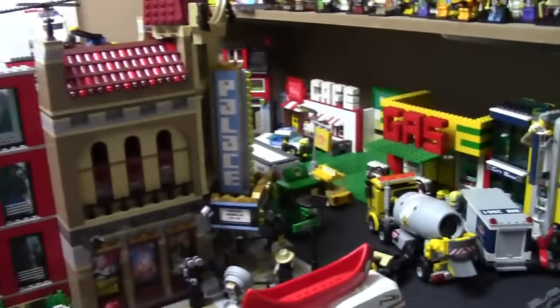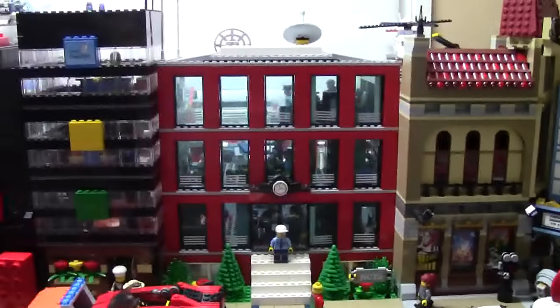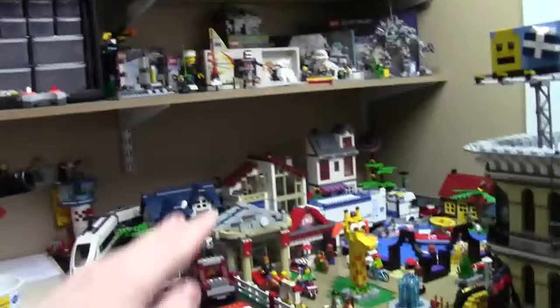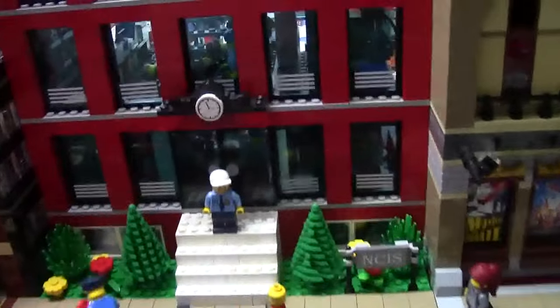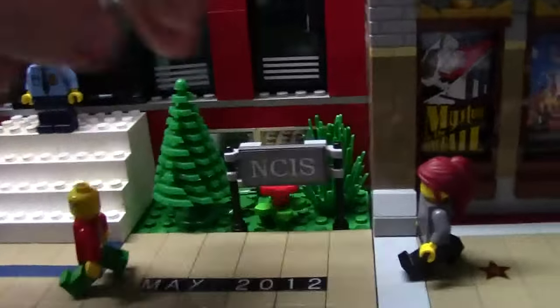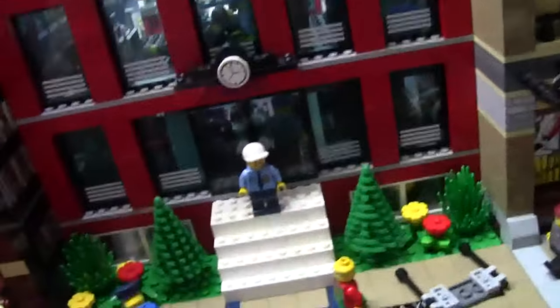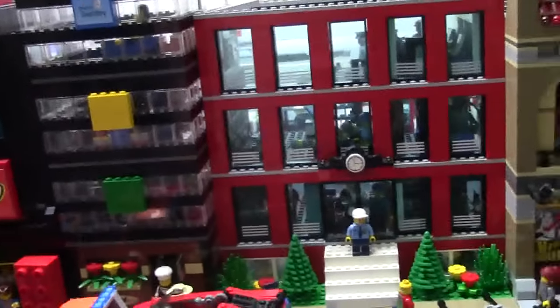Coming along this side of the road, I have all my modulars — the Palace Cinema official LEGO set, and my NCIS building. In my other city the NCIS building had basement floors, but with this new table I can't do that, so I designed it so you can lift the whole building up and place it on another base plate. The evidence garage, Abby's lab, and the autopsy room are on a shelf — so nothing was lost.